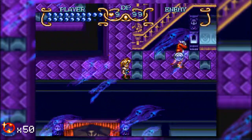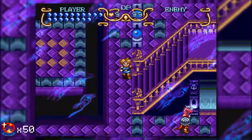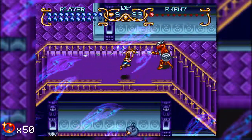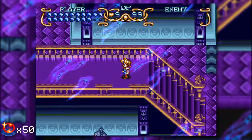Let's go ahead and head up these stairs. You cannot go through here — apparently the statue, even though it's on the handrail, is actually blocking your path. Limitations of 2D graphics and such. We can jump down there. This would be a nice place for Freedan's ability to jump down and shock the enemies around us.